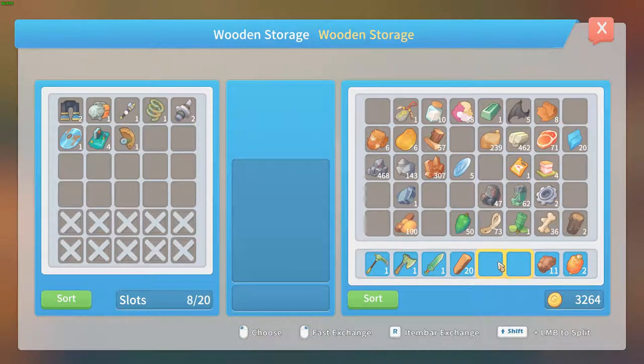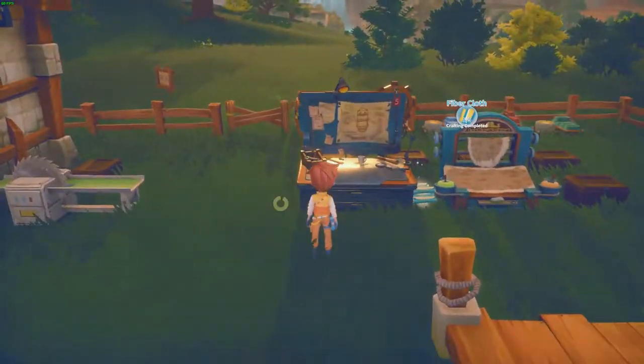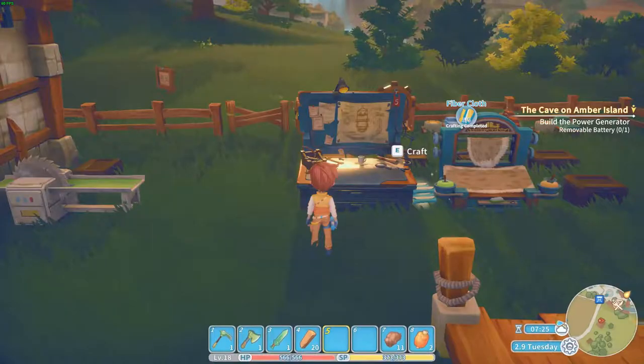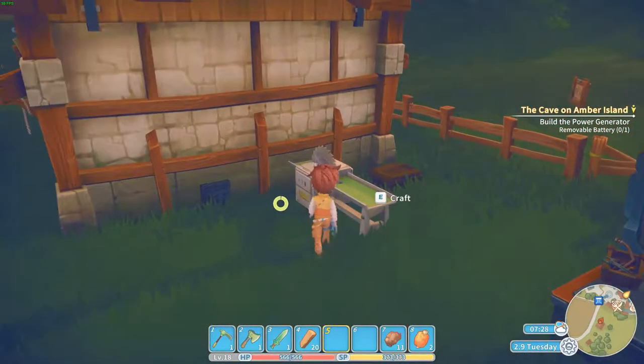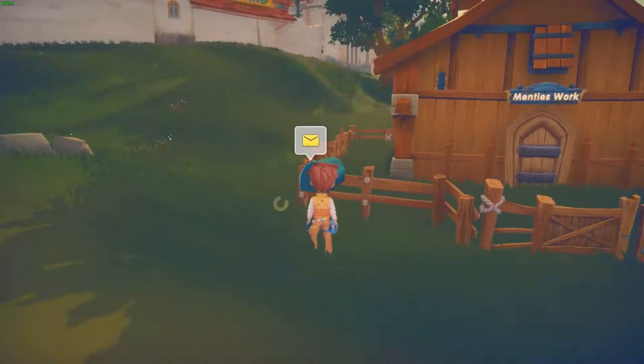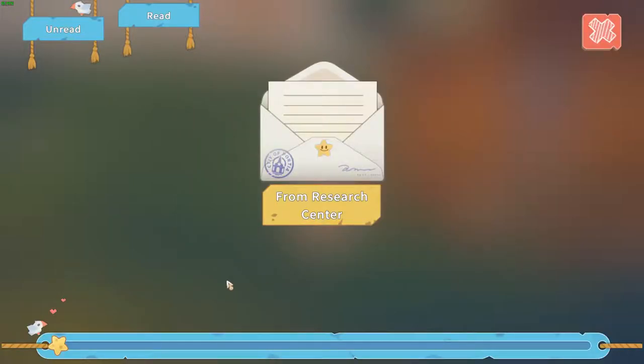This one also. Can I upgrade this one? I need iron bars — I want a simple server, but I don't know how I can make one. Oh, we got mail — from the research center. We found something useful in the data disk, a lot of information. Six days. Oh man.